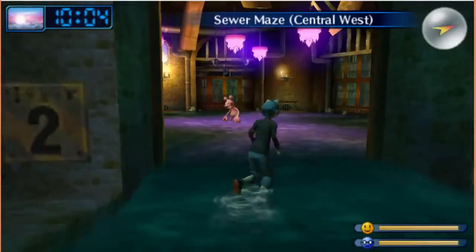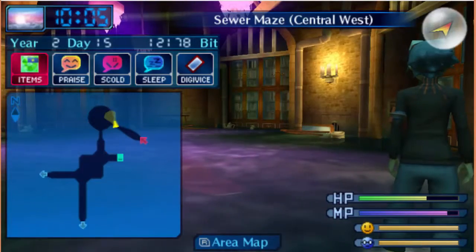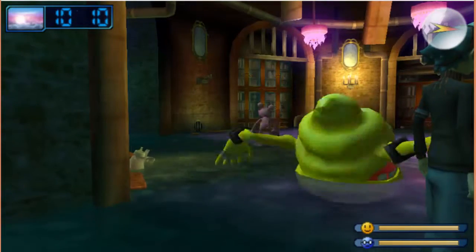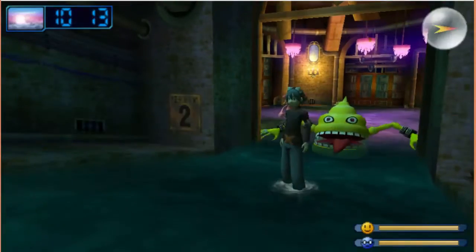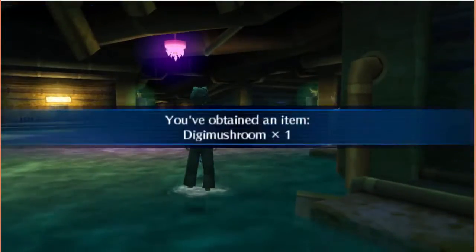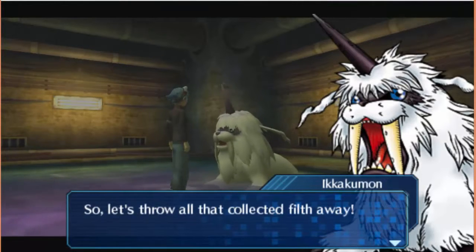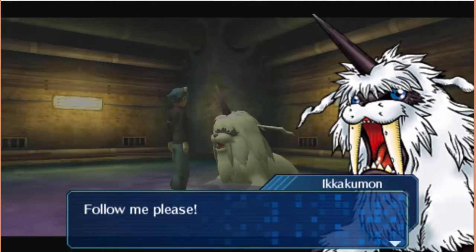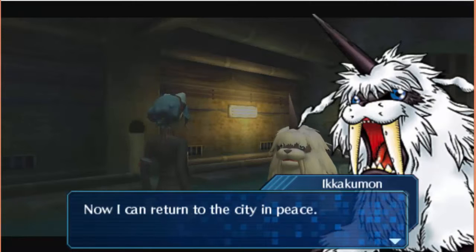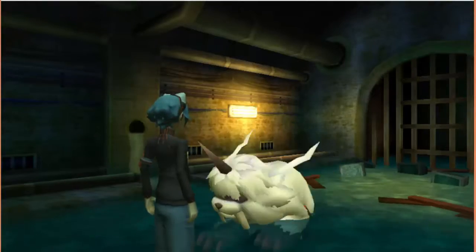It'd be counterproductive to help him right now because I don't really want any battles with the sewer Digimon — they're pretty strong. Let's see if we can avoid this one... we did it. Well done. Now that the filth is gone, let's throw all that collected filth away. Thanks to this, almost all the waste is gone now — I can return to the city in peace. You really helped me out; please take this as a token of my gratitude — my Info Horn. Take care, see you at the city.